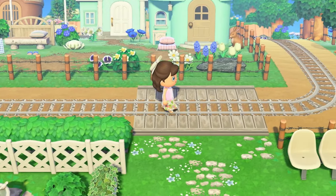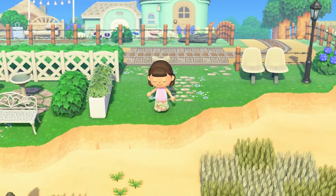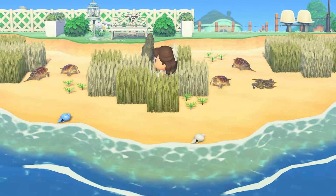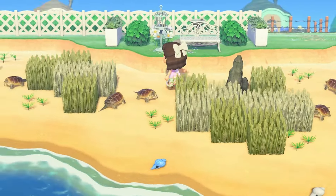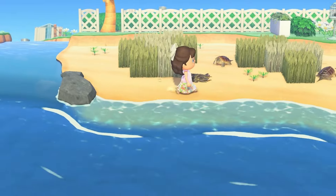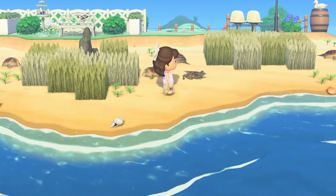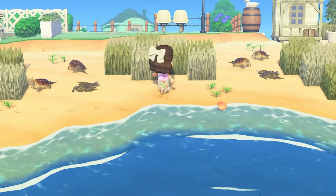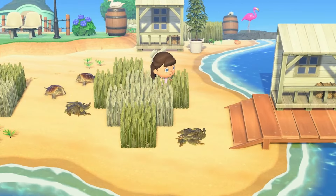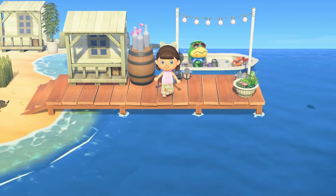Here we're going to get off on our very first stop on our adventure, and this is a snapping turtle beach where you can enjoy nature at its finest. And over here of course is the pier to catch a ride with Cap'n.